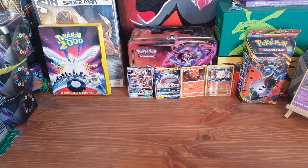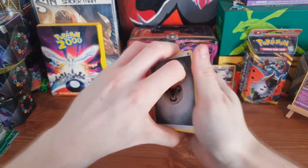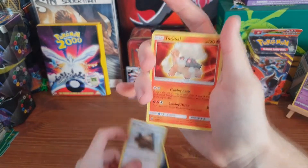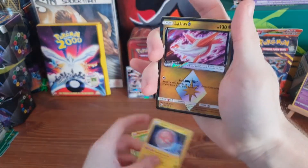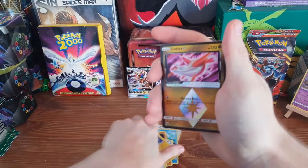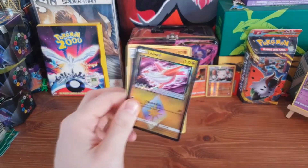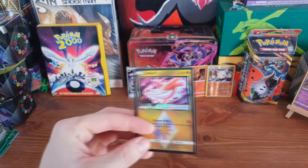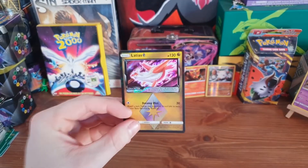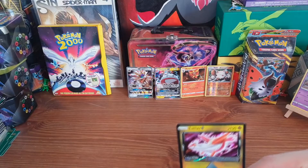An Electrode GX is not bad at all — a card I don't have a half art of, so we'll take it. Not Rayquaza, but at least it wasn't Palossand. Do I see something else, or am I just getting too excited? I think we might have a Prism — the Latias Prism! Wow, what a box! This has been a great box. In each pack we've had something. The Latias Prism is the best Prism of this set — best looking and best in terms of ability as well, with the Dreamy Mist attack.